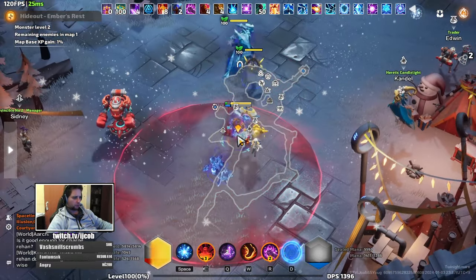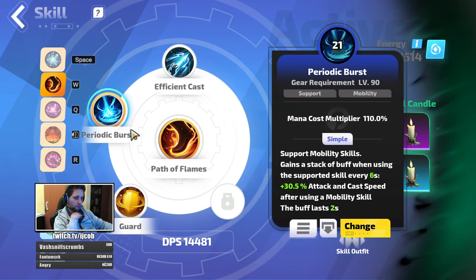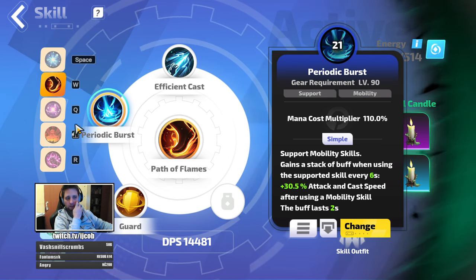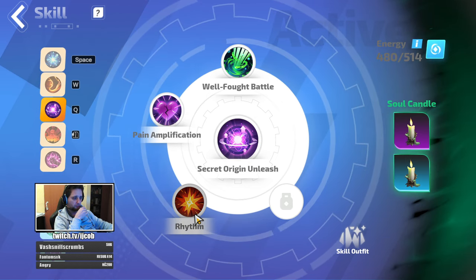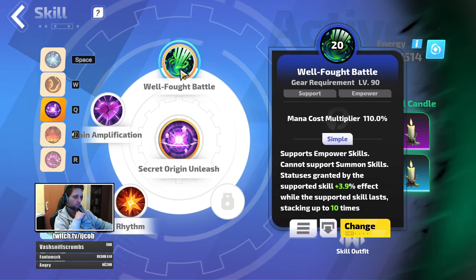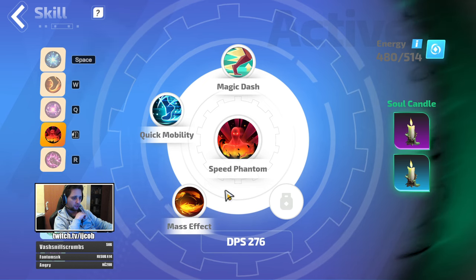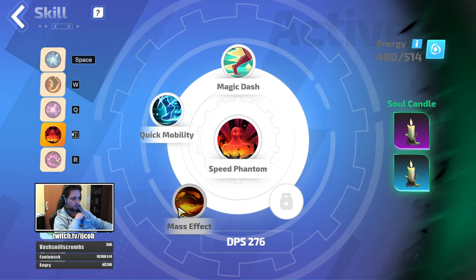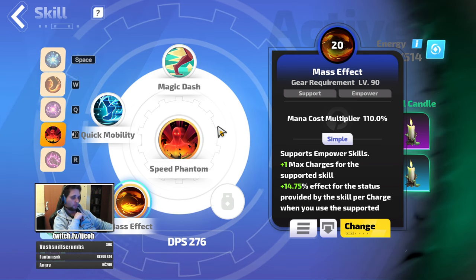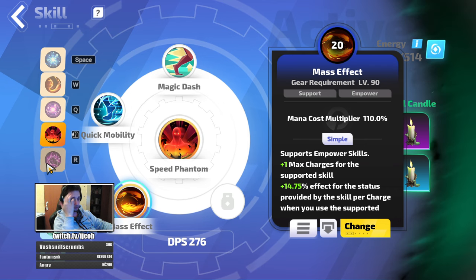I changed one more thing: skills. I've slotted in Periodic Burst to Path of Flames to proc the 30% attack speed and cast speed. I've put in Rhythm with Pain Amp and Well Fought Battle just to keep this buff going and it never stops. I've put Mass Effect on my Speed Phantom to increase its effect and to also give it one more charge, because I mainly use it to get from pack to pack — free charges help with that when I stay and fight the packs for a bit.